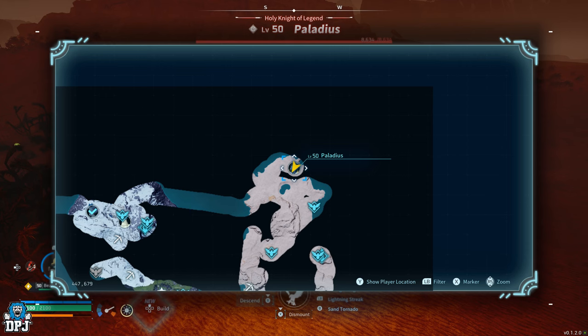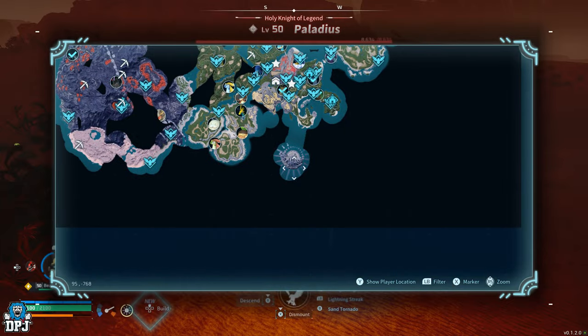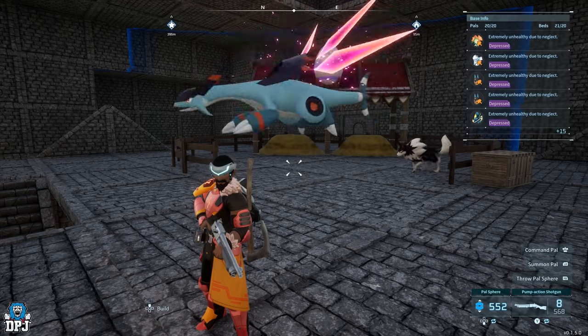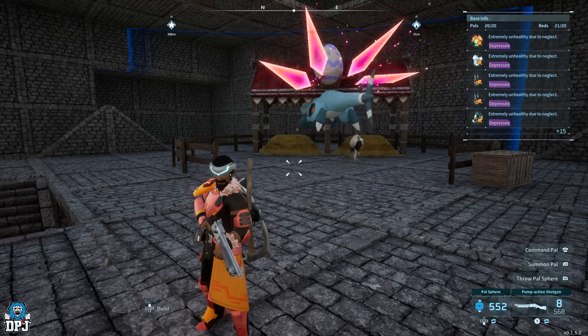Palladius and Necromas come as a pair so you have to fight them both at the same time. Jet Dragon is an easy catch in my opinion — a lot of people struggle with this, but get either of these. You need one of these three because we need to breed them to get that Legend passive and pass it on.